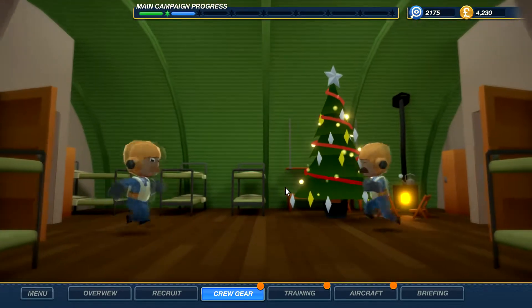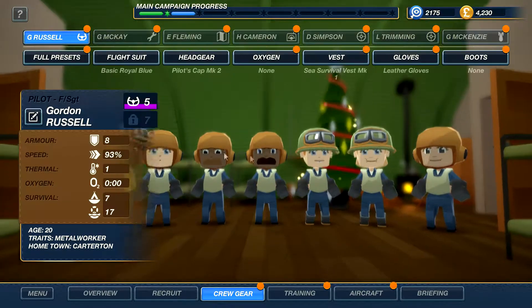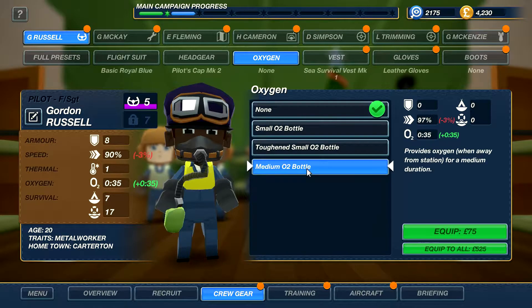So crew gear — what did we unlock here? We got oxygen, full presets, and a basic armored set. Oh, that looks kind of badass — it looks like a hazmat suit. It's minus speed, and it's not too expensive. I like to have this on our gunners because they seem to take the most damage. It's bad for survivability though. We can mix and match. And we got oxygen — I think that's probably part of the set.